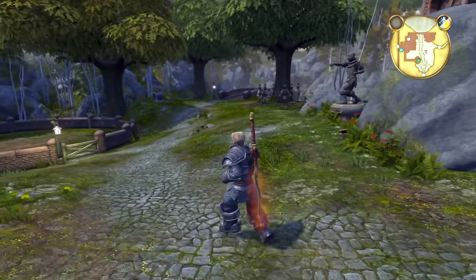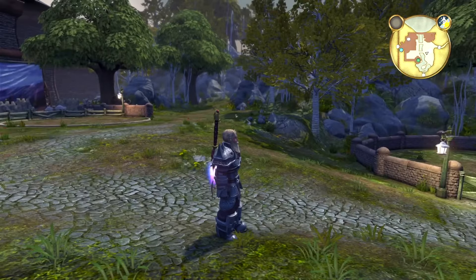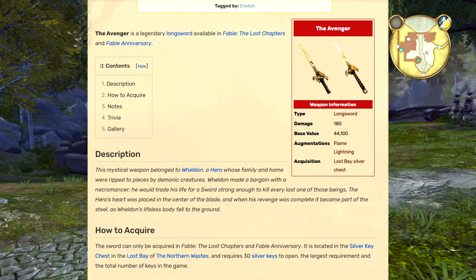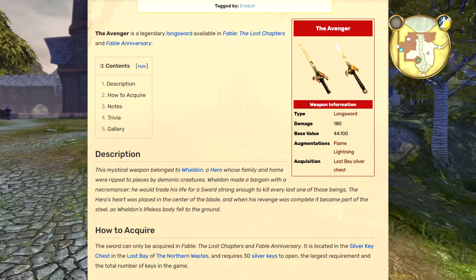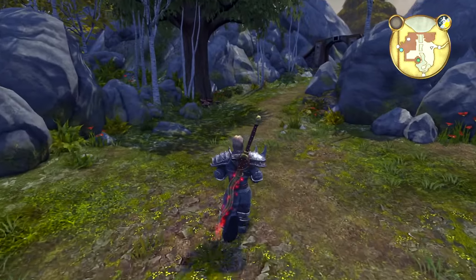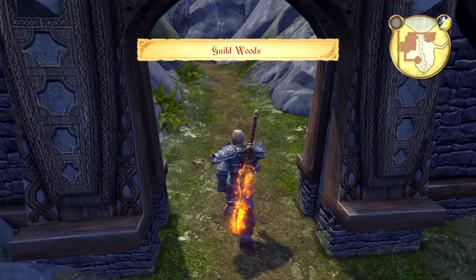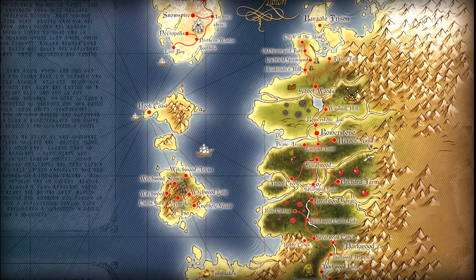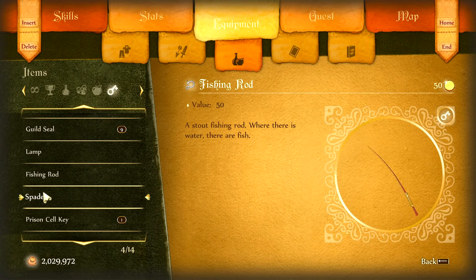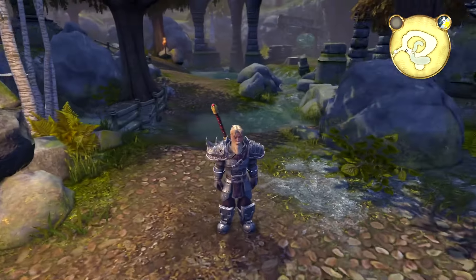Although there are 30 keys in total, it is worth mentioning that you only really need to get 25 keys because there's only one 30-key chest, and it contains a weapon that is arguably useless. So unless you absolutely want that weapon, there's really no point in getting all 30 keys. Another point is that you're going to need both a fishing rod and a spade to get all the keys, because you're going to be digging up a lot of them and fishing a lot of them.